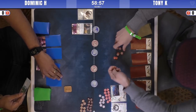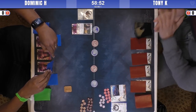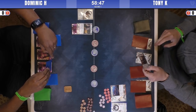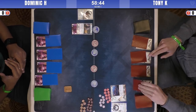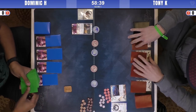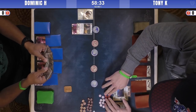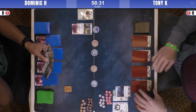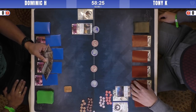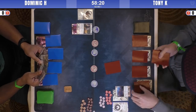We have Dominic, who is familiar with the meta, on Crab today. We'll see what splash that is — possibly unicorn, or lion, or crane, which has also become popular. And we have Tony K on Scorpion. He may be on dragon splash or crab splash, which are both popular but very different decks. Dominic has a skirmisher, a charge, and a spyglass, so he's definitely on the unicorn splash.